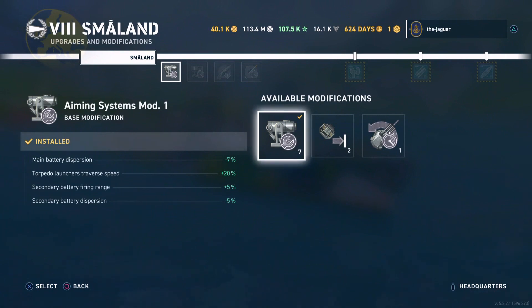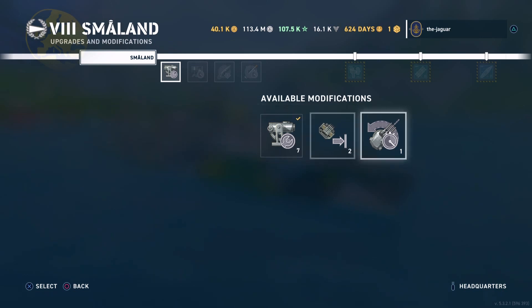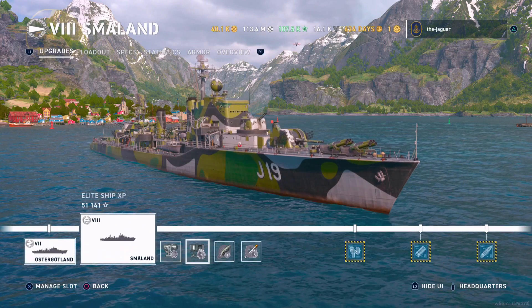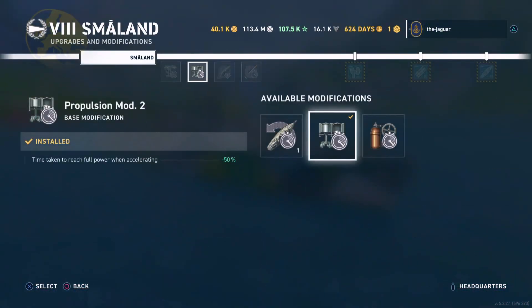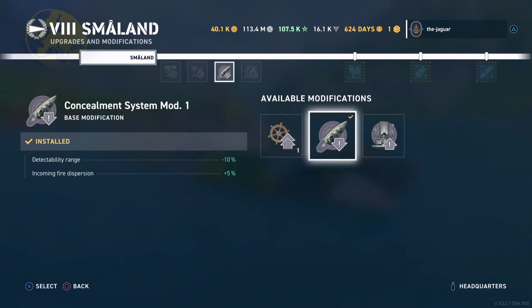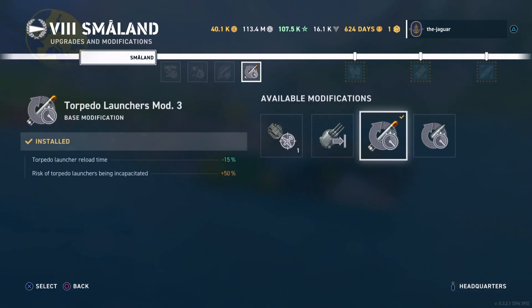The first upgrade is Aiming Systems Mod 1, which improves main battery dispersion and torpedo launcher traverse speed. I didn't think I needed a quicker traverse time, so I went with accuracy for the first upgrade. Then Propulsion Mod 2, which cuts the time taken to reach full power by 50%. Then Concealment System Mod 1, which improves detectability range by 10% and doubles up on incoming fire dispersion by an additional 5%.